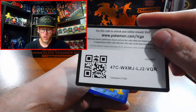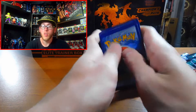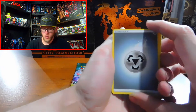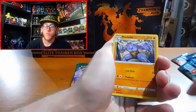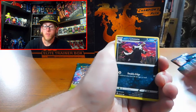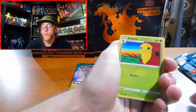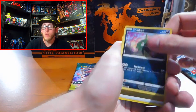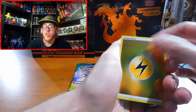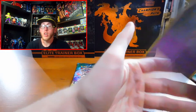Code card. Alright, we've got an Energy, Machoke, Pokemon Center Lady, Hop, Galarian Linoone, Full Heal, Purrloin, Kakuna, Trubbish, Holographic Energy — no one cares — and a Holographic Hatterene. No one cares.